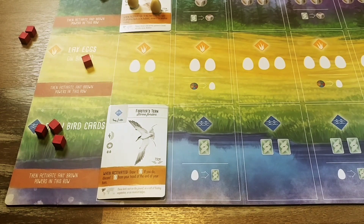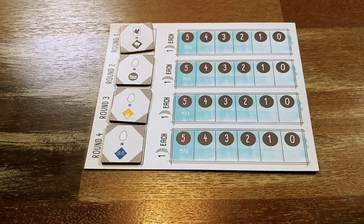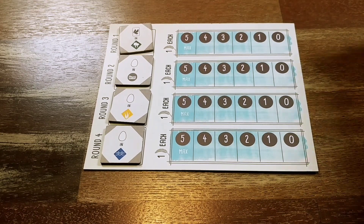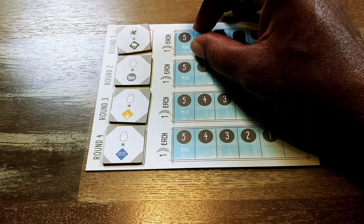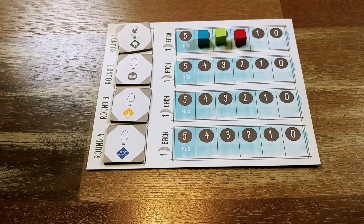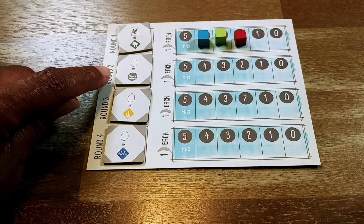Once all players have spent their eight cubes, the round is over. To clean up, we take all the cubes used and slide them off the player board. Each player places one cube on the end-round goal board to track how many birds they got in the target habitat — the most you can get is five points. We're now moving into round two, where players will have only seven turns, and the new end-round goal will be the number of eggs in platform nests.